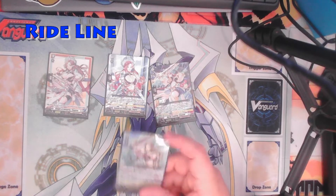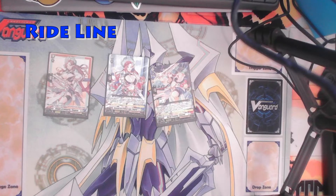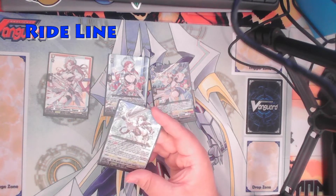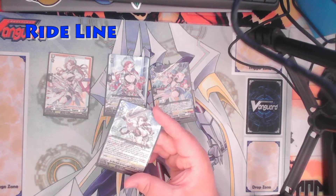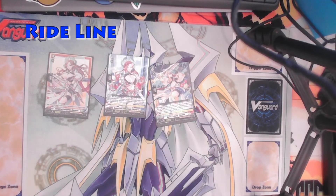The grade 3 Thagria, the light one, is a really cool card. If you do a normal ride from your hand with a unit with Thagria in a different card name, it becomes a persona ride — so if you ride the dark one on the light, it counts as a persona ride as long as it has Thagria in the name. Once per turn, you can counterblast 1, look at the top 5 cards of your deck, choose up to 1 grade 2 or less unit, call it to rear, and shuffle your deck.